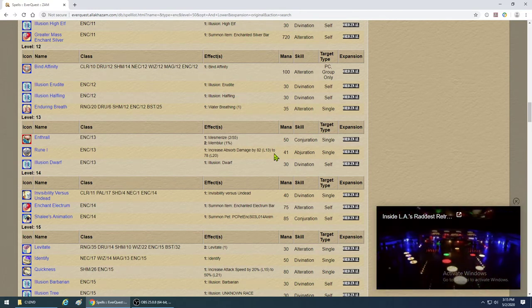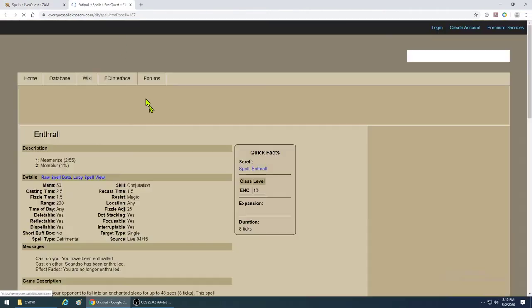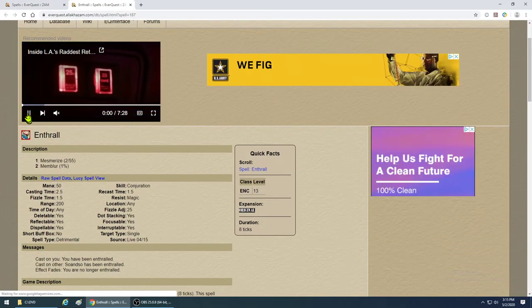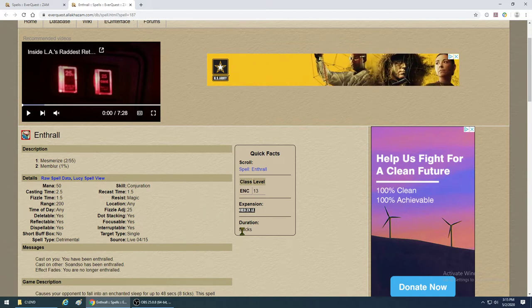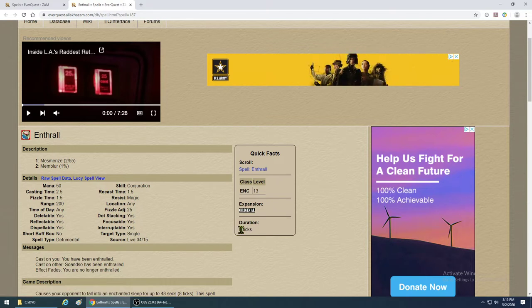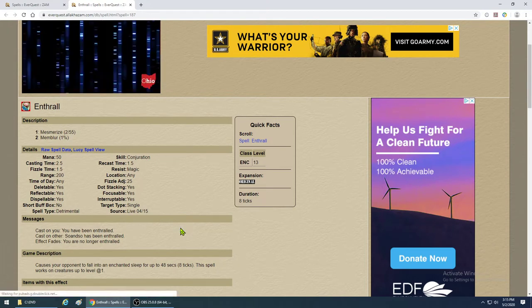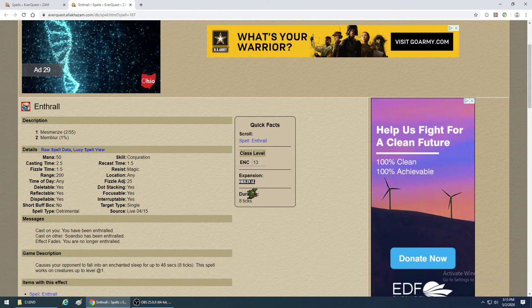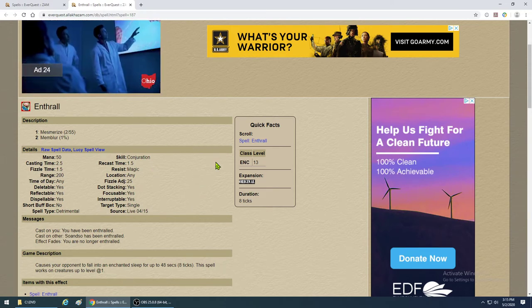Enthrall is the next mez and it's very important. You already have Mesmerize which by now lasts 24 seconds, but Enthrall lasts 48 seconds — twice as long. You need this because later in the game mobs have more hit points and you need to lock them down a lot longer. Only use it in situations where mobs have more hit points and it's going to take longer to kill them.